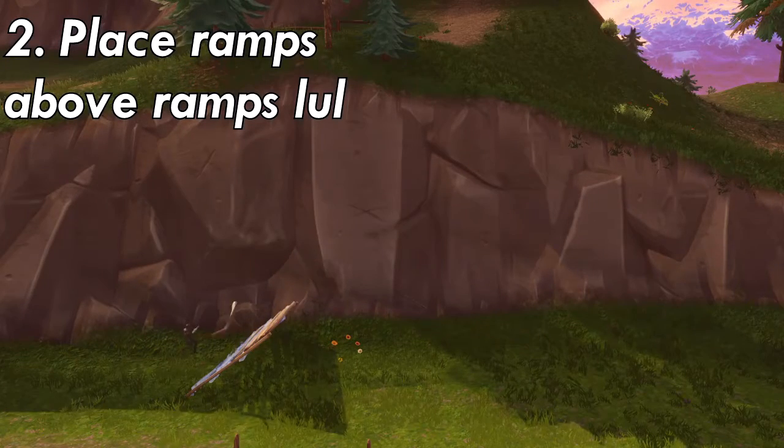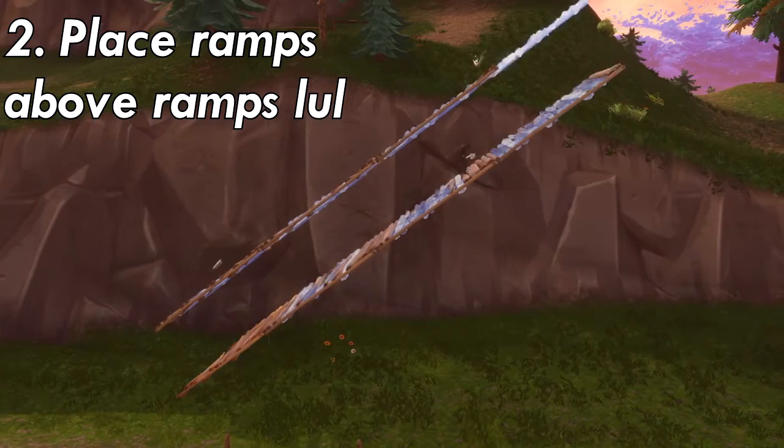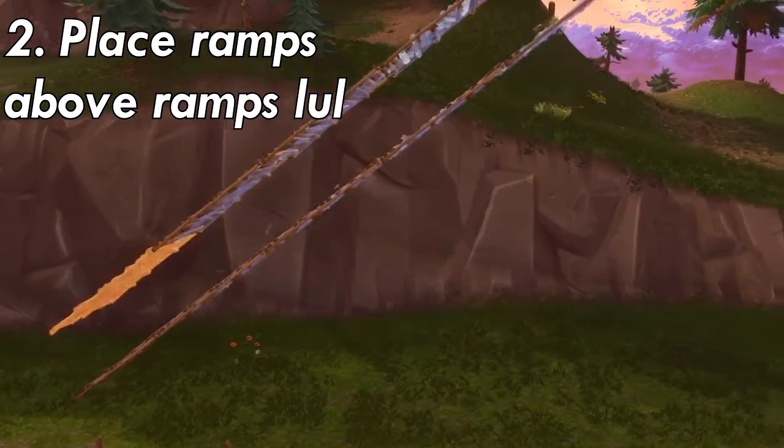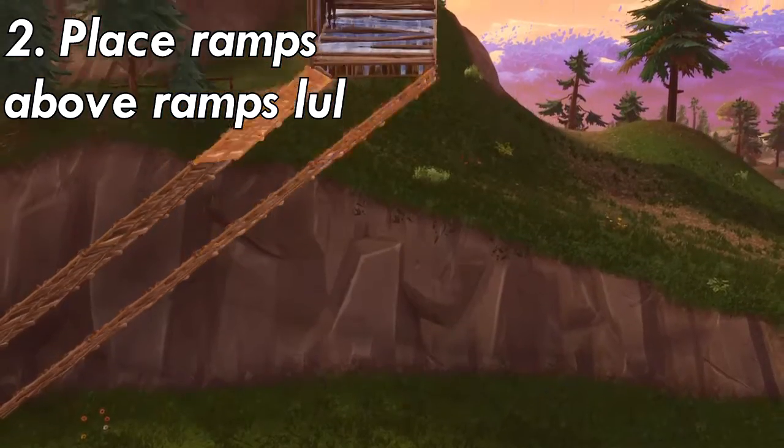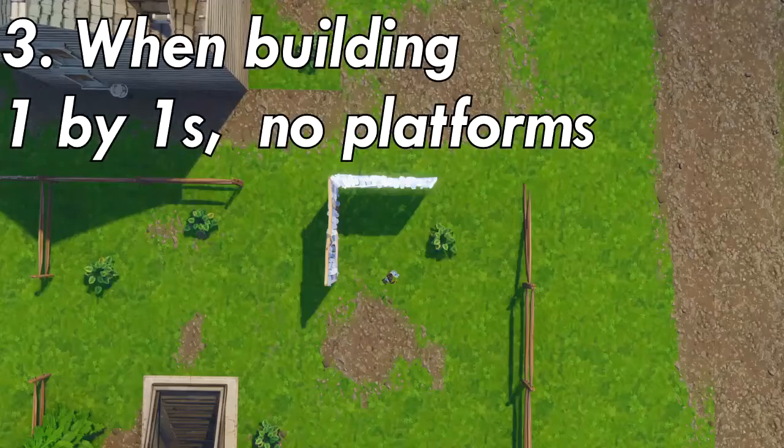Number two: when trying to retake high ground, if you're rushing with ramps and there's someone above you, place ramps above your own ramps as cover from enemy fire above you. It's extra protection.